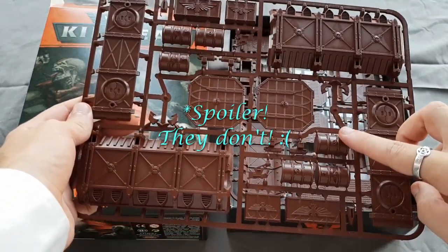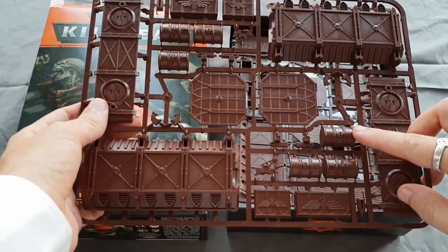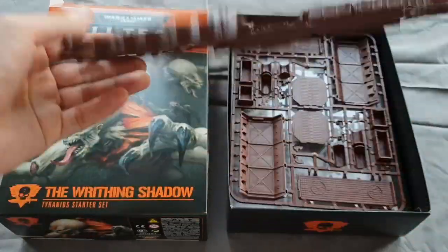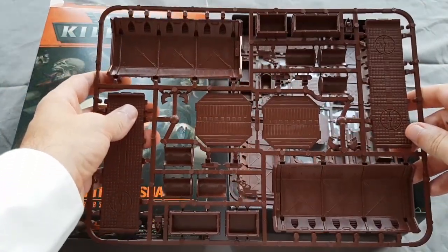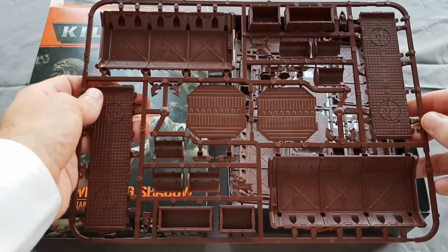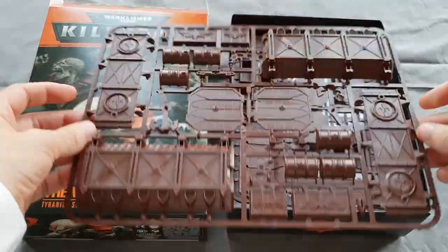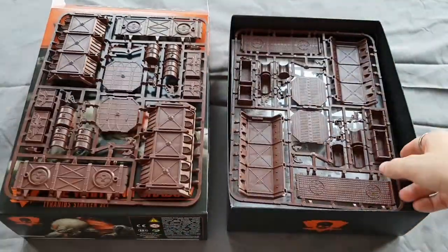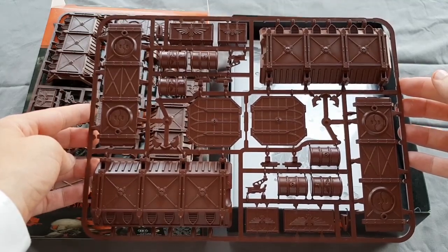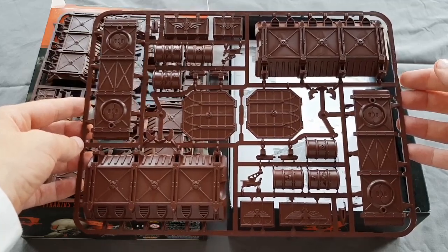We've got the barrels here, which total out at three barrels - you've got the two halves there so they seem nice and simple to put together. Then lastly you have the crates which require no assembly - they literally just pop down and they are hollow, so they'll be nice and easy to cut out, paint and get on the field quickly. Then a second identical sprue with another armoured container, three barrels, the mystery storm bolters, and crates.